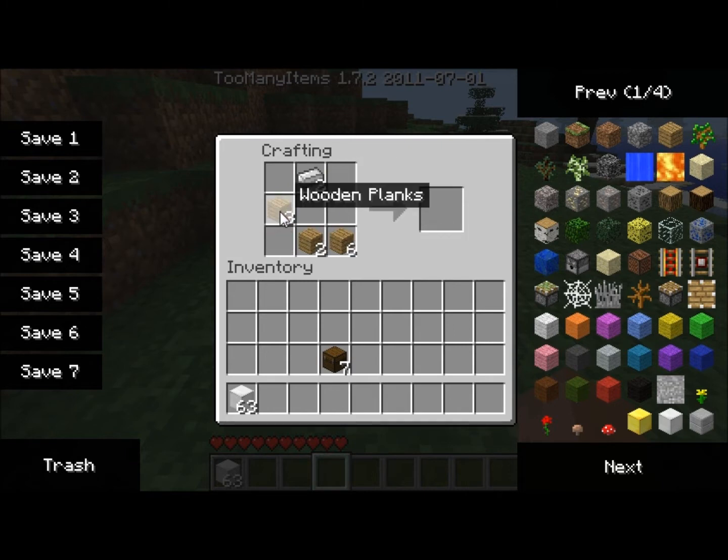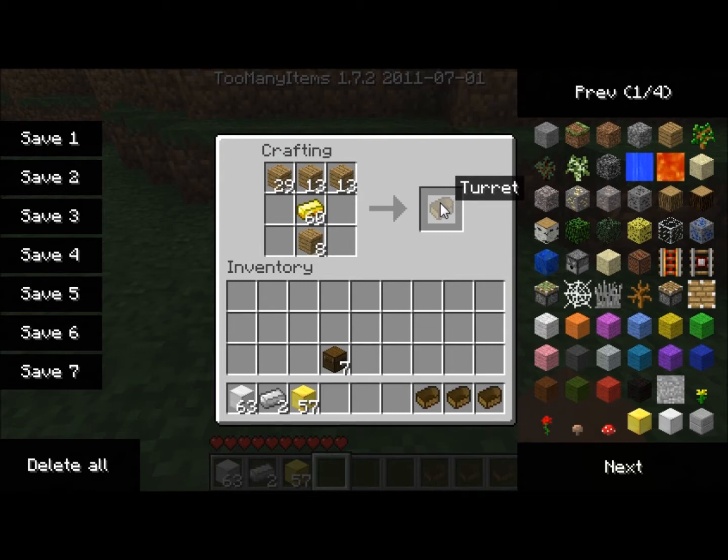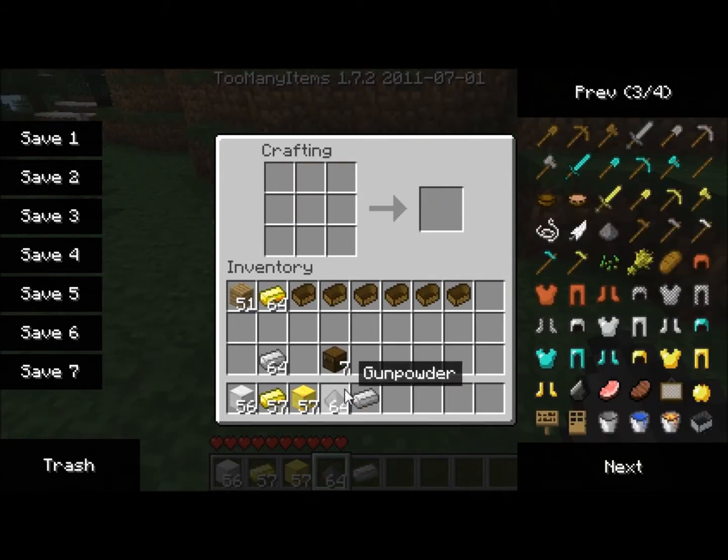I'm making a turret inventory right there, and that holds all the stuff that can go into the turret. And right here I'm going to be making the actual turret. I have no idea why it uses gold — I think it's supposed to be that if you're playing without using too many items like I am, it's difficult to get.